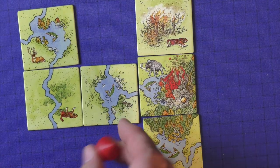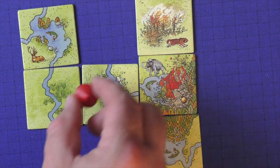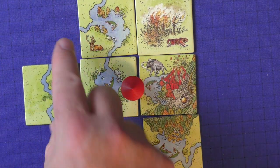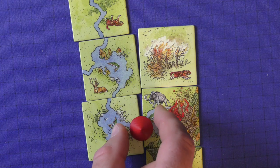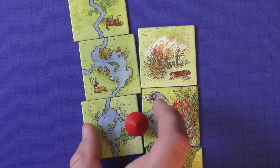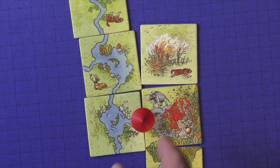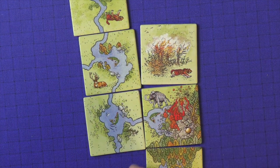The huts work a little differently — they must be placed on river spaces, and only one hut can be on a given river system; they dominate that area. The hut's influence extends all the way through the connected river network. At the end of the game, the huts score one point for every fish in their connected river system, so it benefits you to make that river area as large as possible.